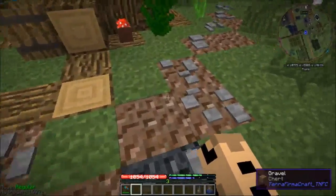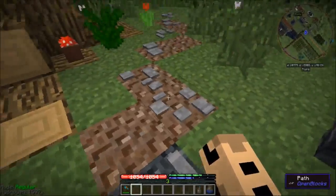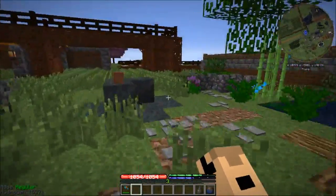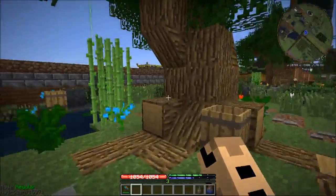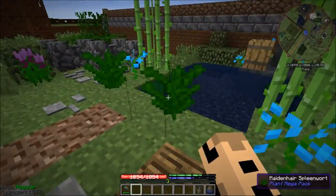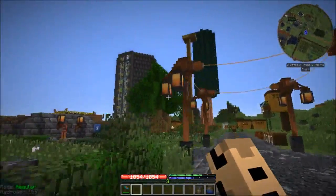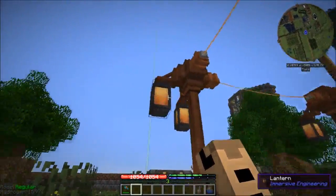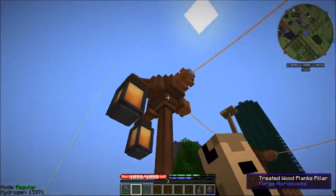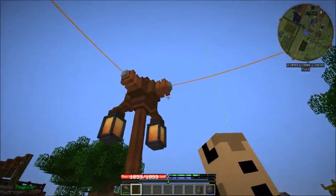Decided to mix up the gravel here. I'm positive there's a better color than Chirt, but this looks like dirt — like a worn path. Some OpenBlocks paths, and these rocks are built. I finally got a use for some of these weird maiden hair spleen worts — I'm sure that's a real plant somewhere. These are beautiful. That's three different pillars in one spot, making it look like that.